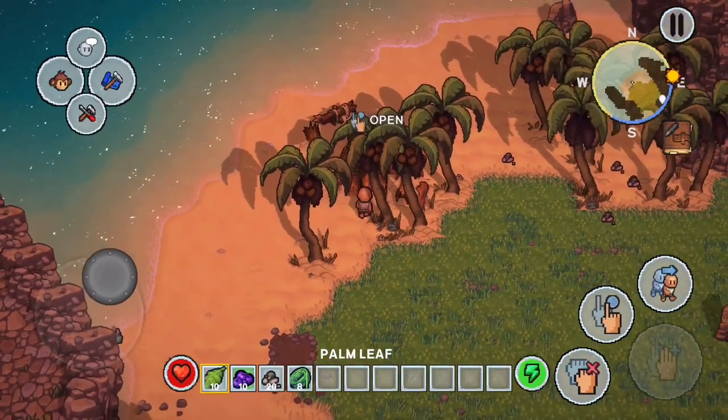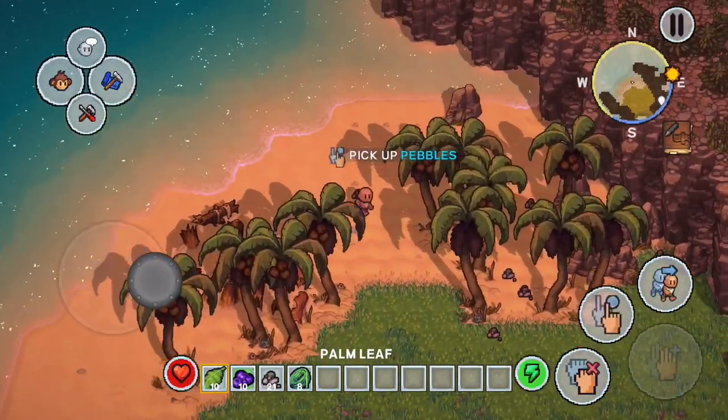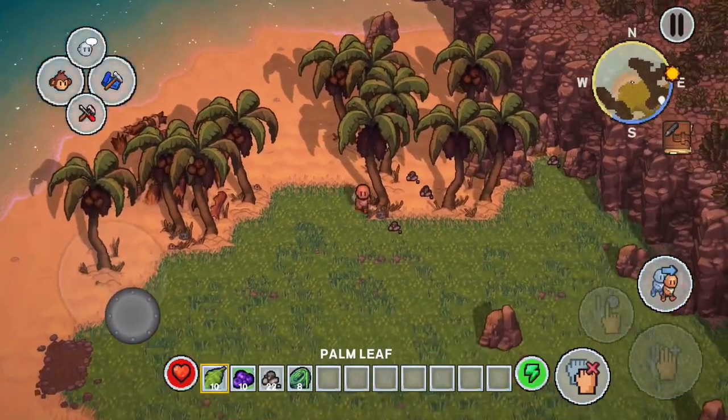When it comes to chopping down trees and things, we actually need to take a couple of pebbles. We're going to pick some up and craft them using the buttons you see in the top left.